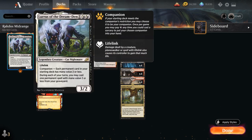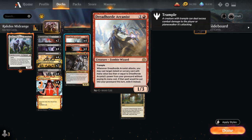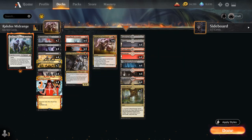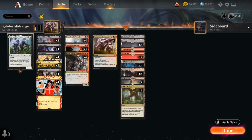We also have Lurrus of the Dream Den as our companion, which can get back all these various two-mana creatures that provide a ton of value over time. Kologa's Command is also a way for us to potentially get back Lurrus from the graveyard, so we've got a very nice recursive engine going on.